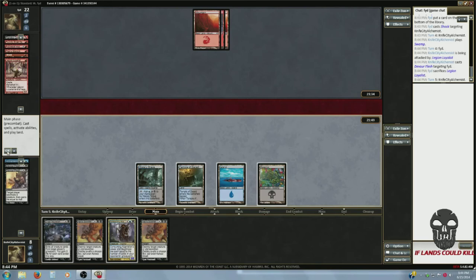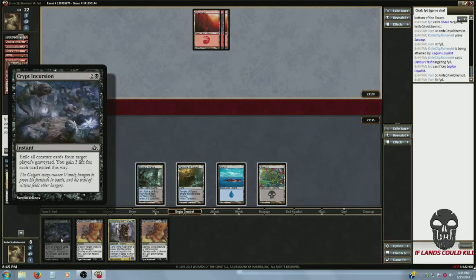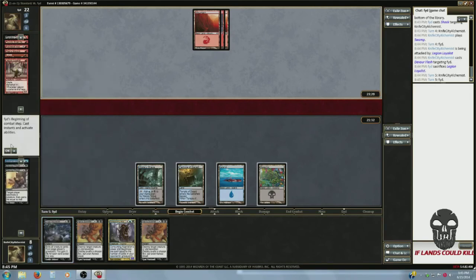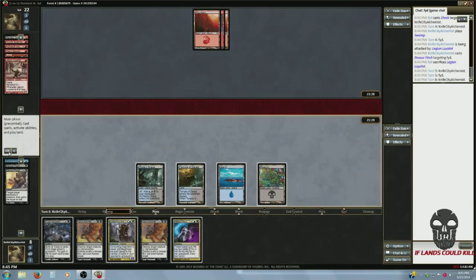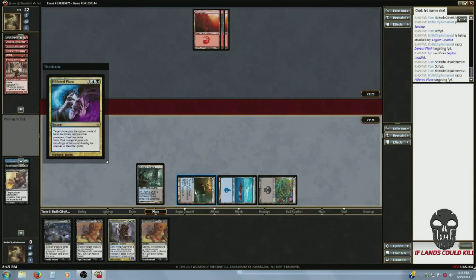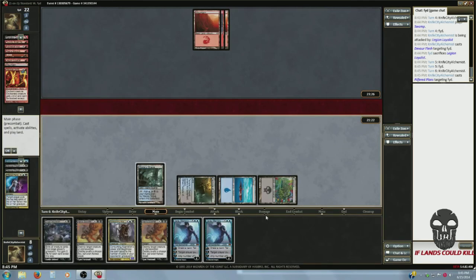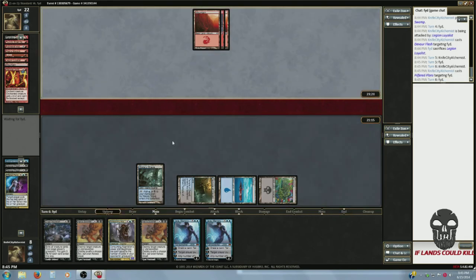Stuck at four mana. He has one, two, three, four creatures in his graveyard, so that's twelve health I can get off Crypt Incursion — exile all creature cards from target player's graveyard, you gain three life for each card exiled this way. Pilfered Plans — they mill till I draw two. Two Jaces, and I get a Mountain and Madcap Skills from him.